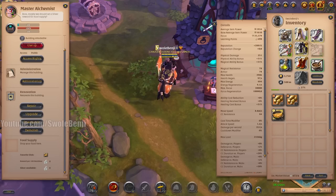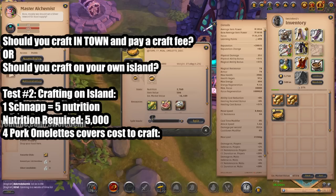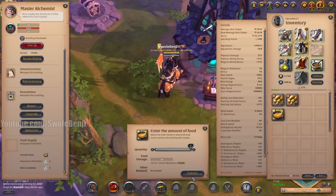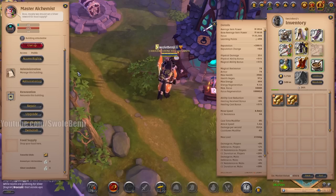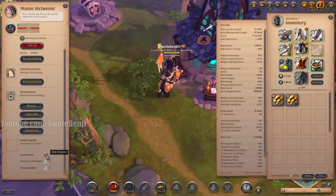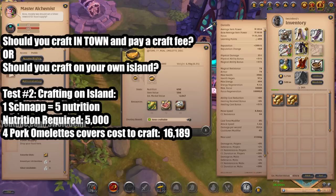So to cover the cost of crafting today we need 5,000 nutrition, which means four pork omelets. Four pork omelets is only 16,189 silver. We shall give the pork omelets to the lad and submit. Sure, I could pop open a spreadsheet and get every food and do silver-to-nutrition ratios to find the actual best option, but I can just have my chef cook these at a much lower cost. Not everyone has a chef alt, so I'll leave it at 16,189.